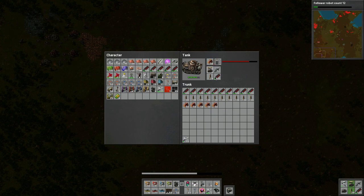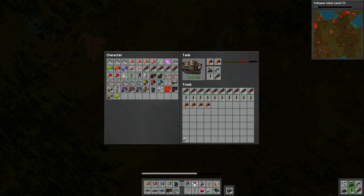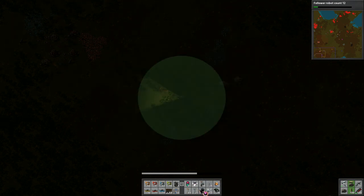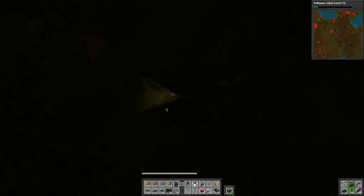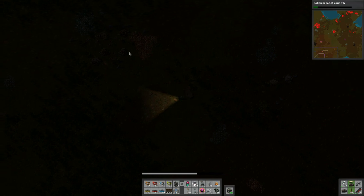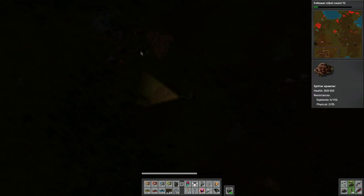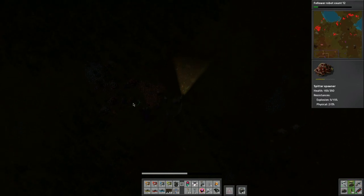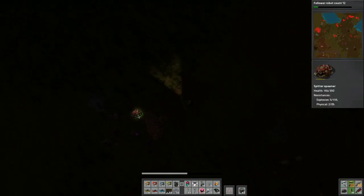I realized I needed to check my fuel and refuel the tank, so I did that. I restocked the tank with shells, replaced the repair kit, launched more drones so I'm ready for the battle. I get my grenades - or maybe I'm using tank shells this time. This next one is a little more challenging because the worms are in there.